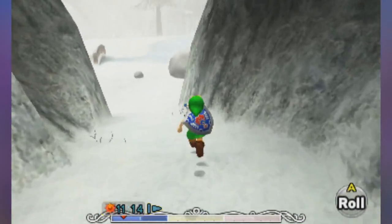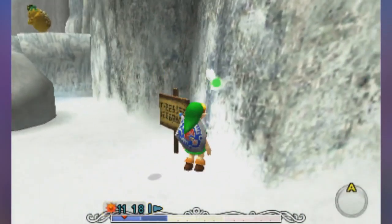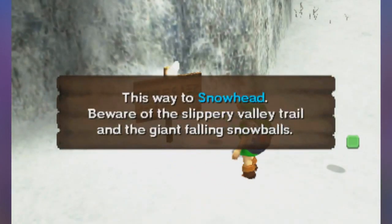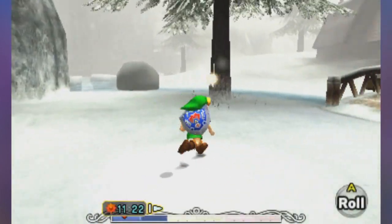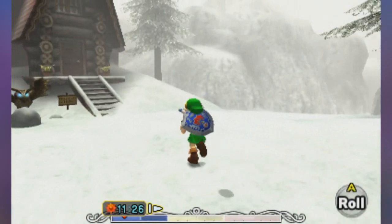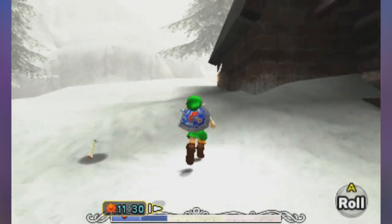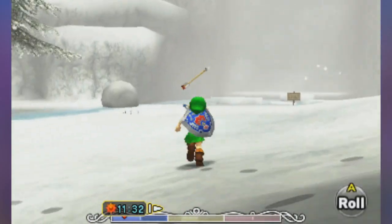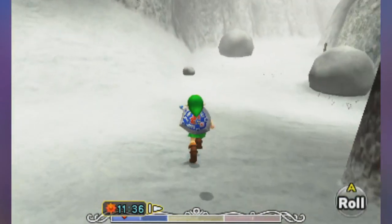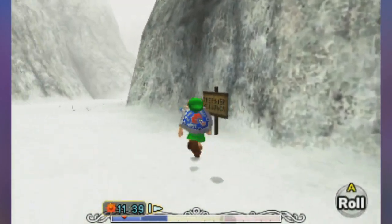Mountain Village is there. Goron's there, right? Let me talk to Goron. This way to Snowhead. So we can't actually go to Snowhead right now, sadly — which is the location of the next dungeon, by the way, I think. There should be another way to get to our location here. That is behind here — this will take us to Goron Village. I got them mixed up.